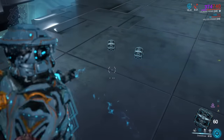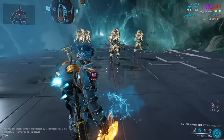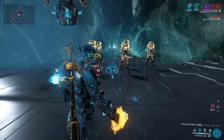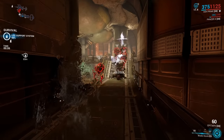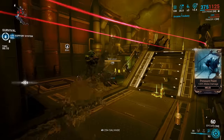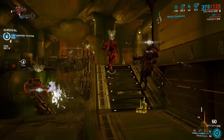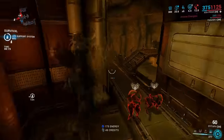Vauban's Overdriver Mine can attach to his Tesla Nervos, boosting their damage and giving them a new look. If Vauban himself is affected by Overdriver, it also boosts the damage of his Flechette Orbs. The damage from Ash's Bladestorm counts as Finisher damage, meaning enemies killed directly by a clone can proc Finisher-based Arcanes like Ultimatum and Trickery. Bladestorm's damage can also be boosted by Savage Silence and Radiant Finish, which is quite powerful. Parazon Finishers can also trigger Finisher Arcanes.